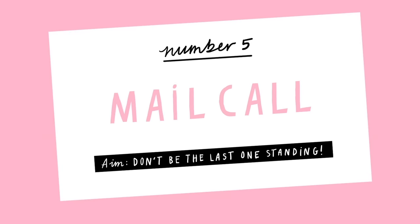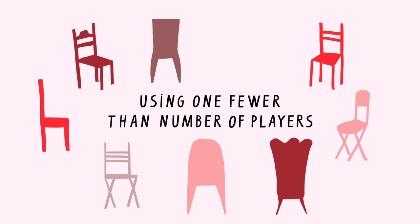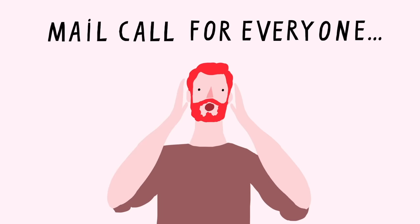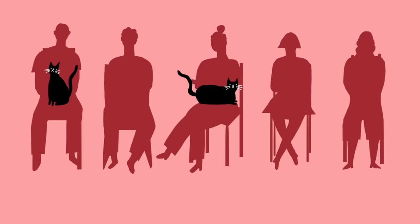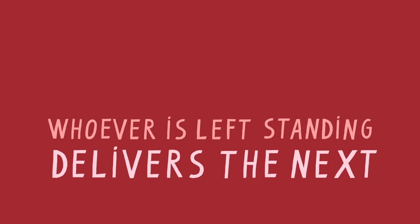Game 5: Mail Call. Arrange chairs in a circle using one fewer chair than the number of players. Have someone start the game by standing in the center of the circle and saying, 'Mail call for everyone who is wearing red, or has a cat, or whatever.' Then everyone in a chair who fits that description must get up and switch chairs with someone else. The object of the game is for the person in the middle to get a chair before someone else can. Whoever is left standing delivers the next mail call.